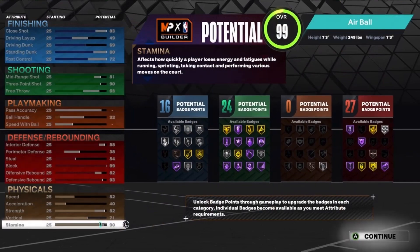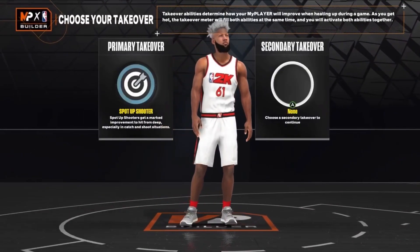This is the build: 16 finishing, 24 shooting, 27 defensive badges as well. Honestly, pretty good for the badge spread. You don't get any playmaking badges, but like I said, you don't need that high of a pass accuracy on this game. We're going to have a total of 67 badges on this build, which is not that bad at all.